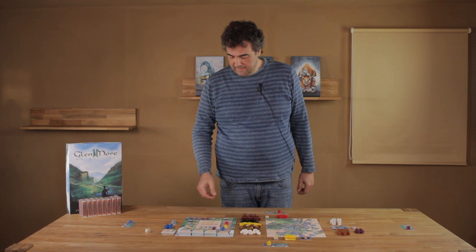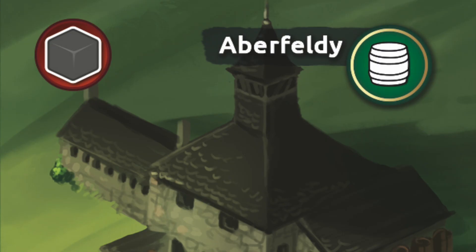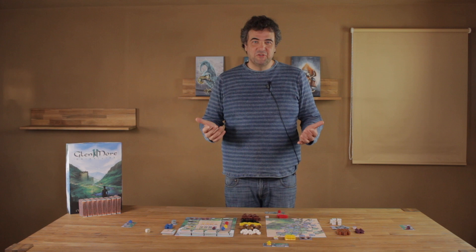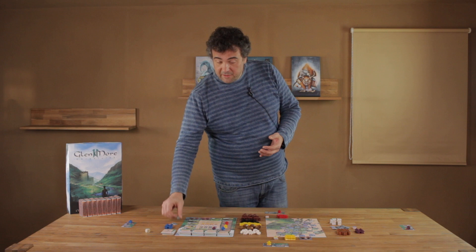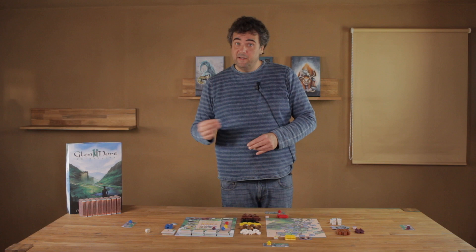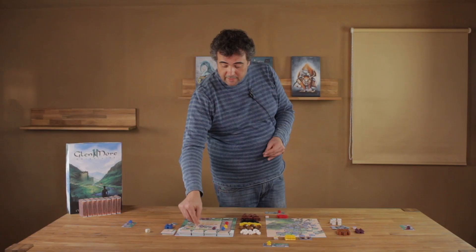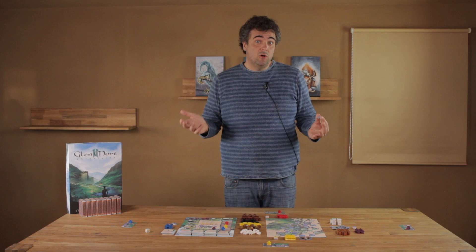Before taking a tile, the player may need to pay the cost shown in the upper left corner. If the player can't afford it, he is not allowed to take it. For example, Aberfeldy requires the player to pay one stone. Here the market comes into effect: if the player doesn't have the resources, he can buy them on the market by placing a coin on the first free row. The next player wanting to buy that resource pays two coins, and the last pays three coins — so it gets more expensive during the course of the game.